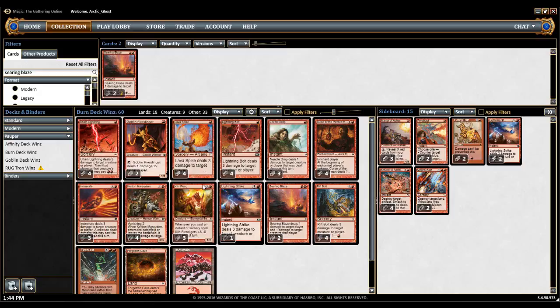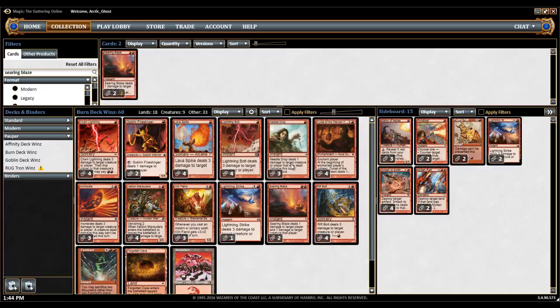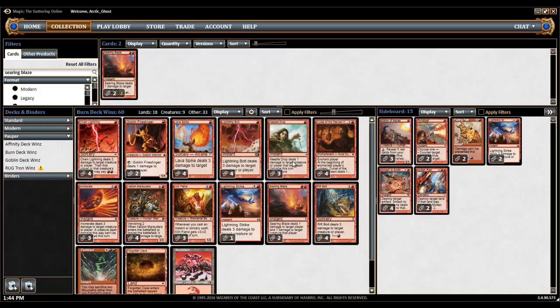Next up are the Burn spells. First up are the ones that might not seem that strong, which are Needle Drop. Honestly, Needle Drop would not be very good at all without the draw a card effect on it, of course. But you get 1 damage out of a free cantrip — almost free. I kind of like it. Whether or not it should come out, I'm not really sure, but I've been enjoying it.